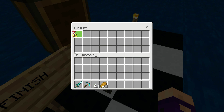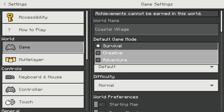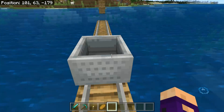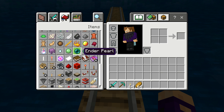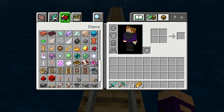Now I'm going to show you how to build it. I'm going to creative mode. What you really need to build is basically just rails and powered rails.